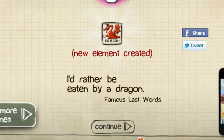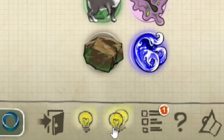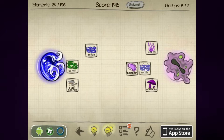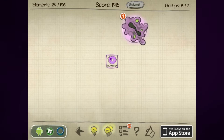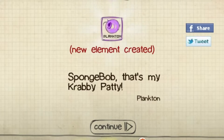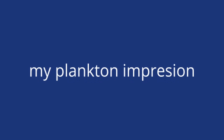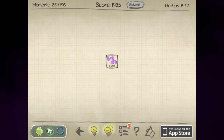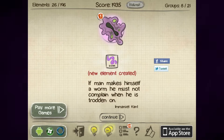This hint will tell you exactly what will happen. So it tells you that you can create something, but not how — it's a different kind of hint. What if I create a worm? But how? Oh, plankton! Now that is foundational — we need that. Spongebob, that's my Krabby Patty. Put it on the earth and you get a worm. I made the worm!